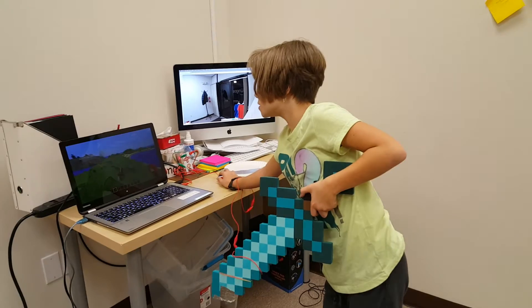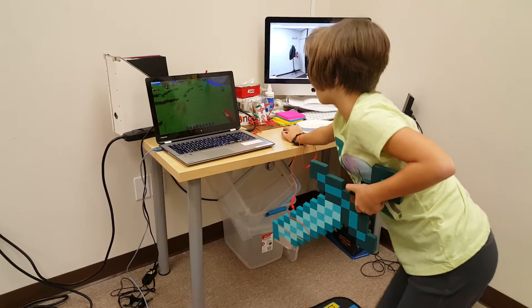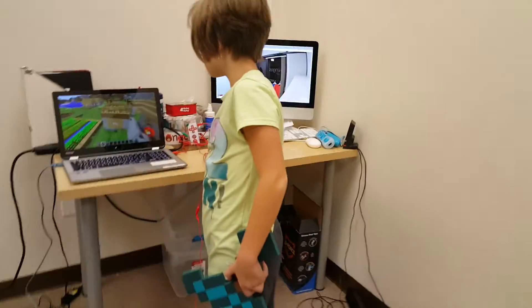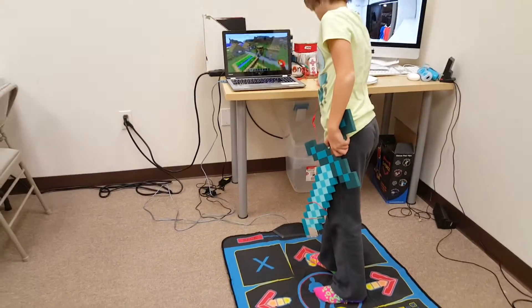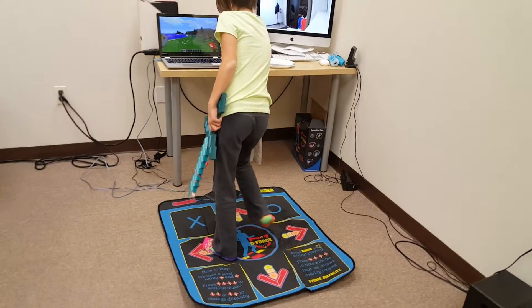How do you tame a horse? Not with the dance pad. All right, so we're using — I'm going to demonstrate what happens if you press on the left arrow on the dance pad. The left arrow, the other left. There you go.